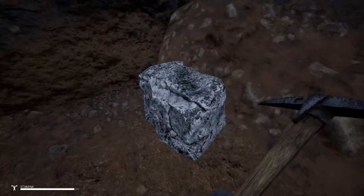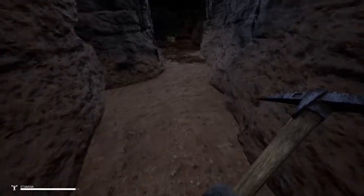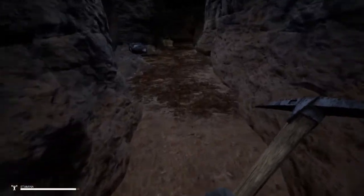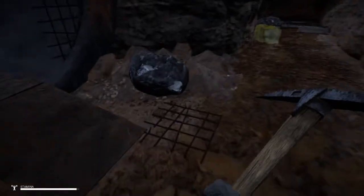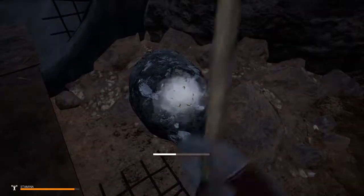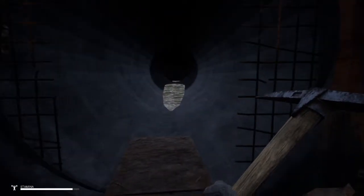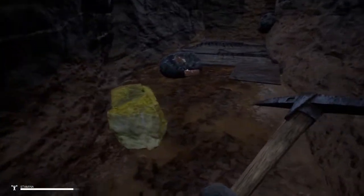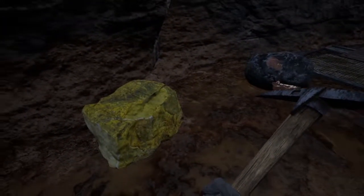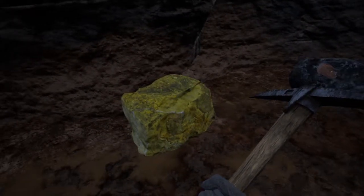Alright, this is saltpeter. You need saltpeter and sulfur to make — you grind that together with charcoal to make gunpowder. Right now I'm just looking for iron, so I'm going to collect all the iron I can. If you go down this way and to the left there'll be two more nodes, but I don't even bother going out there. Until they open it up and open more nodes, it's just not worth it because you lose stamina going that way.